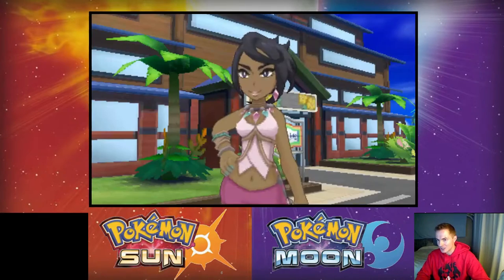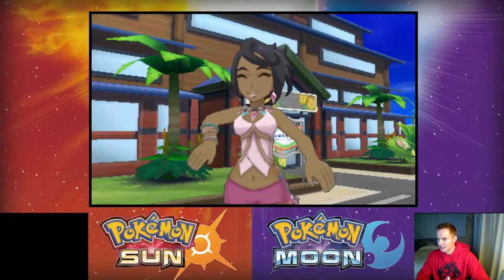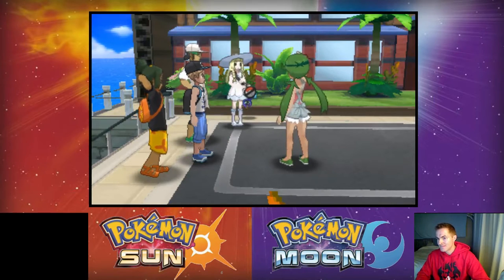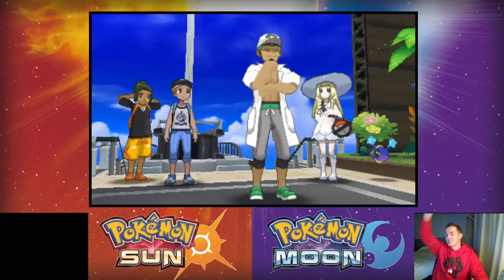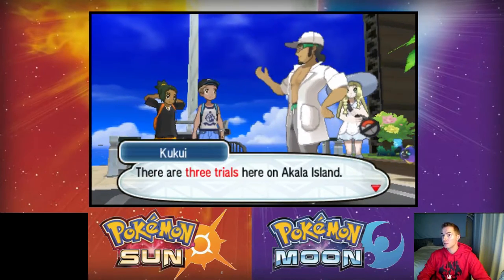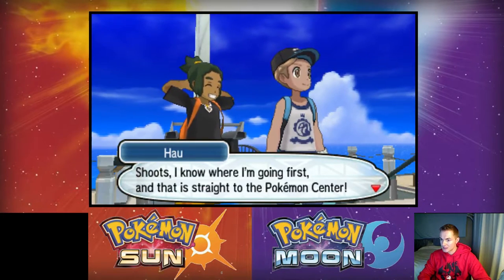'Your Pokémon look ready to cook with gas' — I'm not really sure what that means. This is a lot of people just introducing us to the new island and saying they're going to challenge us when we're ready. Olivia has green hair, green eyes, wearing green shoes to match, waving with her hand up. The Kahuna battle will be Olivia, the captain battle will be Mallow, and there are three trials. Head up to Route 4 and keep going until you reach town.